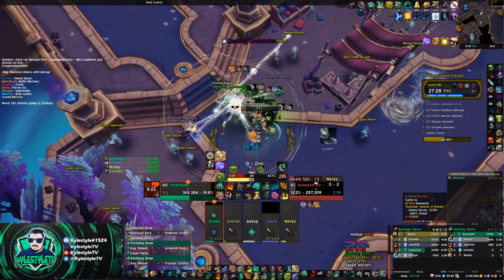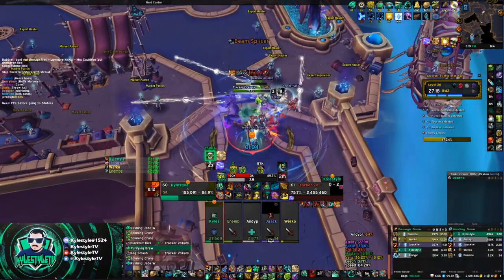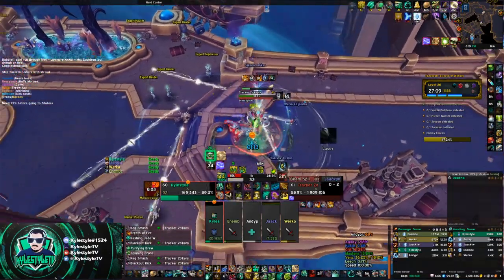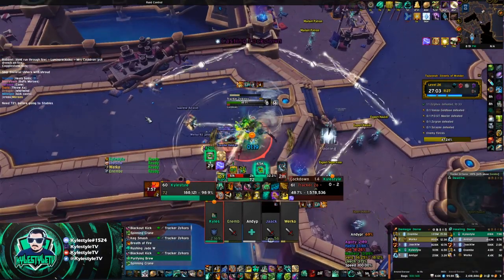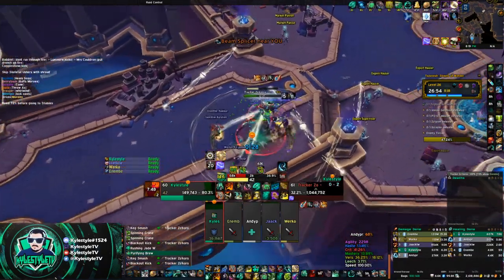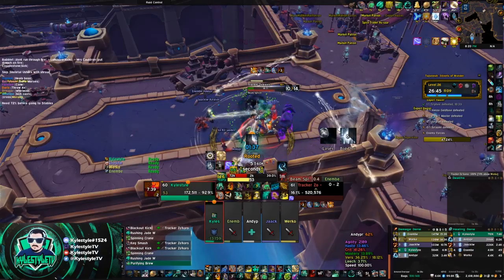Watch out for the spinning Mario beams. Hopefully your healer will dispel you when you get caged since it roots you, and you don't want to be rooted in the beam. If ranged are about to get hit, you can move the boss a little to pull them away. One thing most people don't know: if the beam is coming at you and you have nowhere to go, you can just jump over it — 100%, no joke. First time someone told me that I thought they were trolling me, but you really can just jump over it.